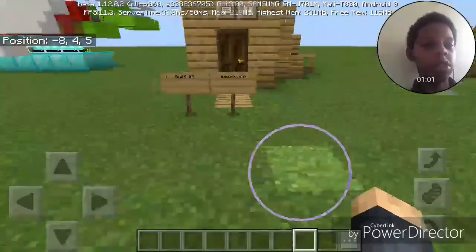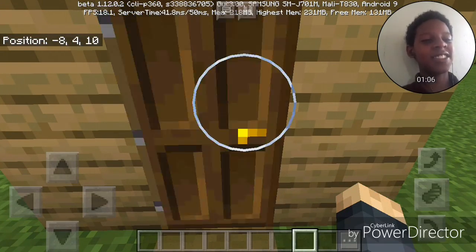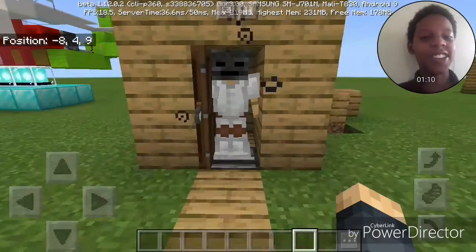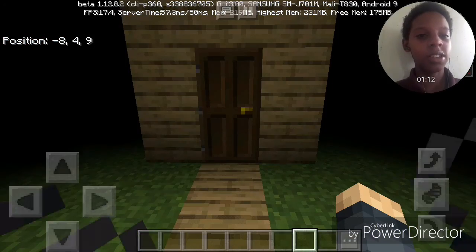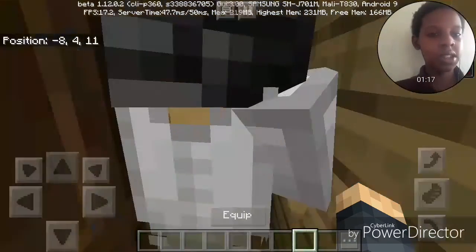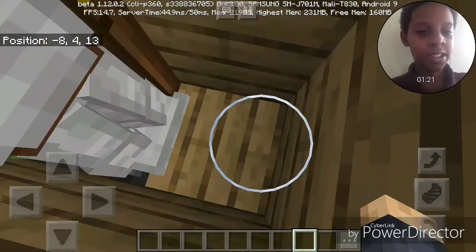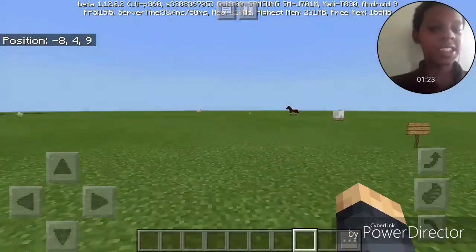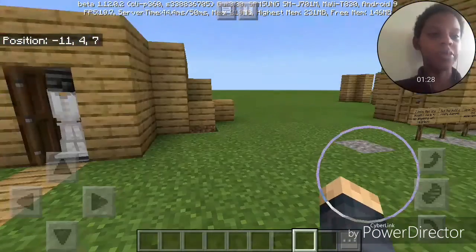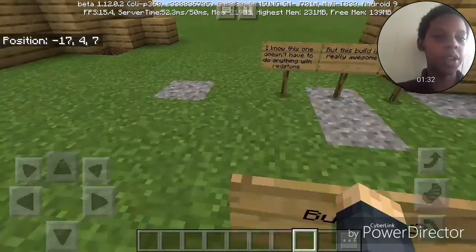Build number two: Jump Scare. Get ready for this guys — I genuinely got scared by that one! The guy that made this, I give you props, man. It's probably pretty easy to build, but redstone's not my thing.